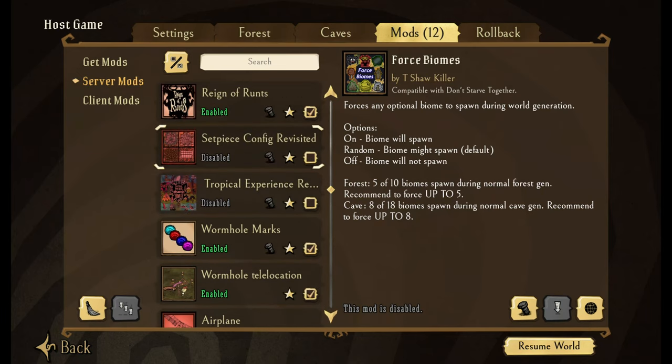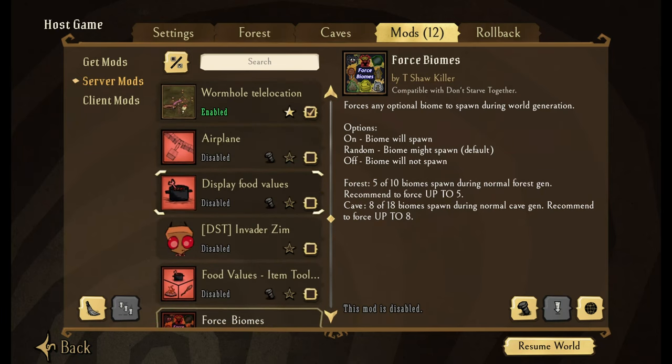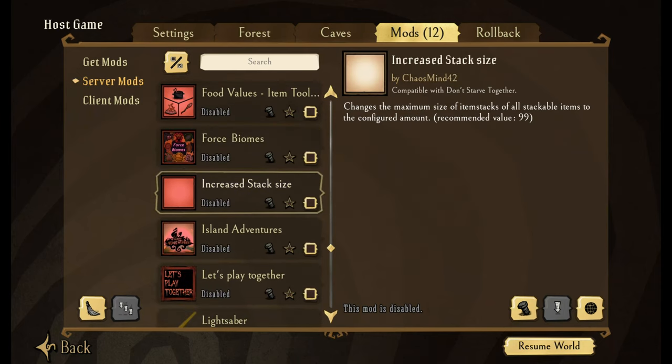Horse Biomes — very similar to Set Piece Config, it lets you configure your world a little bit differently. Increase Stack Size — you can change the value of your stack sizes. Typically you can only hold 20 grass or 20 twigs, but this will make it so you can hold up to 99. I don't recommend going past 99 — it will cause your game to crash a little bit more.